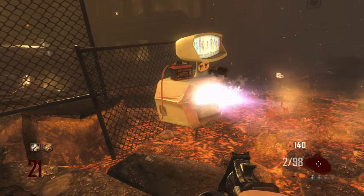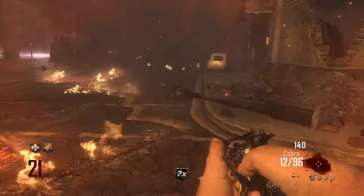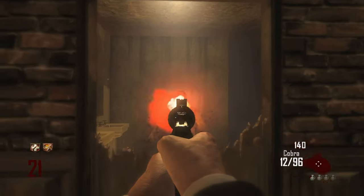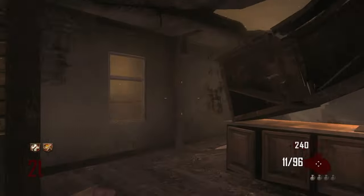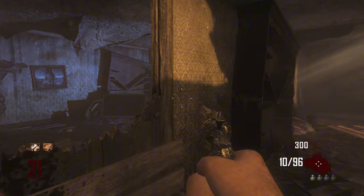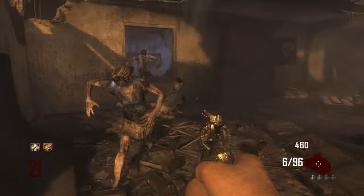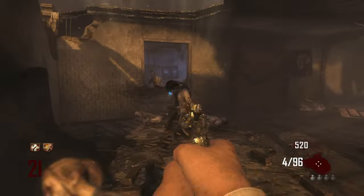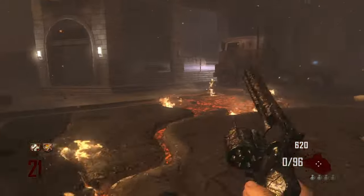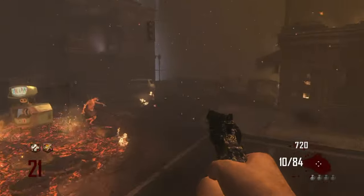In this gameplay I'm on round 21, so I'm doing much better already. I've got the Cobra — the Python pack-a-punched — and also the Executioner. I've only got Juggernaut and Double Tap 2.0 because the start of this game was a nightmare: I was spinning the box for ages and stuck with the M1911 and Galva Knuckles, which resulted in a few deaths and losing Quick Revive. So I'm on my final life — no pressure — but this is going to be tough.